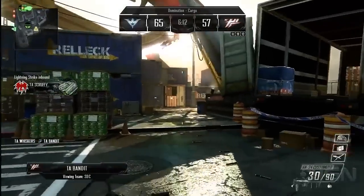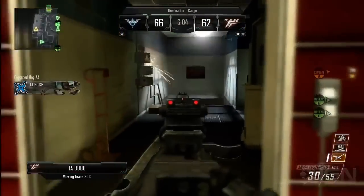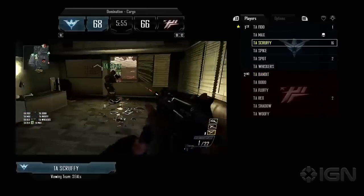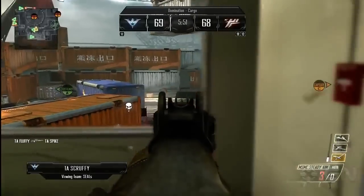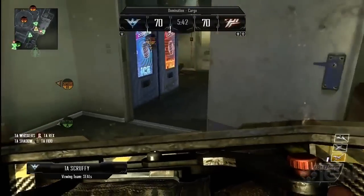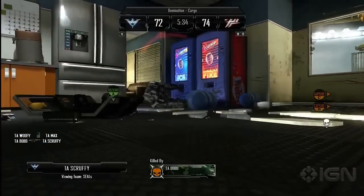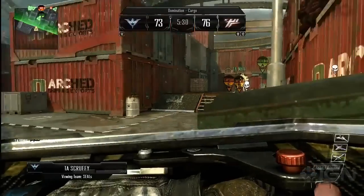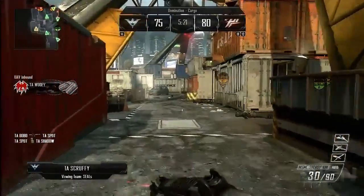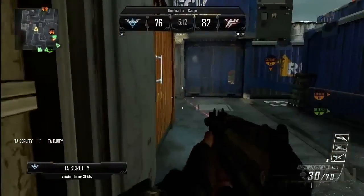Let's watch Bandit try to take over A, but he got smoked right when we swapped — he's having a run of bad luck. That was another Lightning Strike from Scruffy. Scruffy is on 16 kills in a row. He's got a UAV and a Lightning Strike ready. We're still learning the icons since this is the alpha build, which just got pushed out a few days ago. The streak just ended — it might have been a strafing run or a Warthog as the second scorestreak.